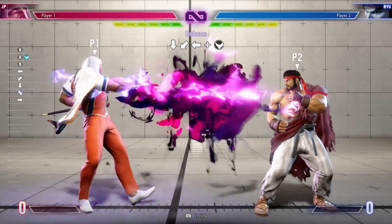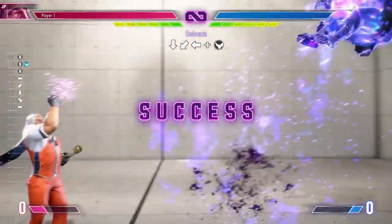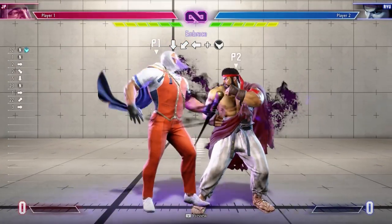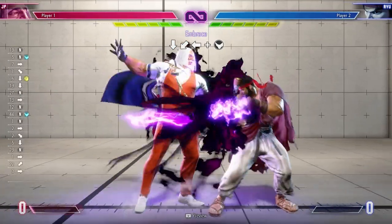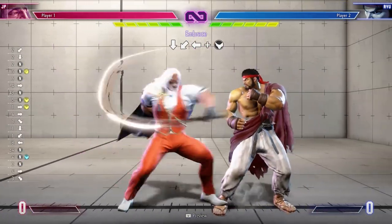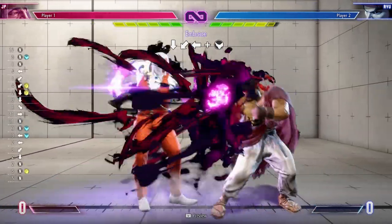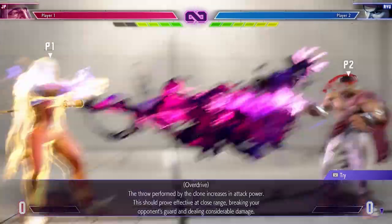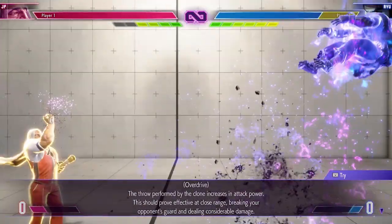Embrace is JP's command grab. It is harder to escape the closer you are to the opponent, and is a very good tool to mix in with Torbillet as well as its fakes. This move is extremely powerful in combination with his other tools. The EX version does increased damage, really discouraging your opponent from trying to use Drive Impact to defeat your other special moves.